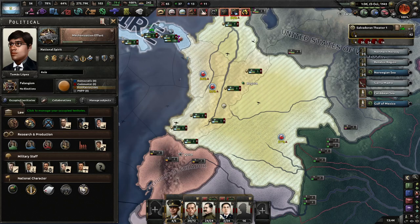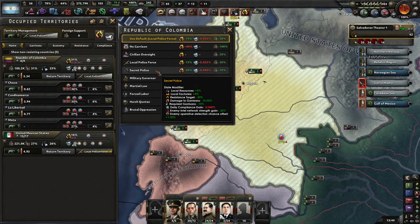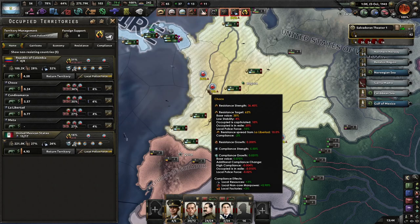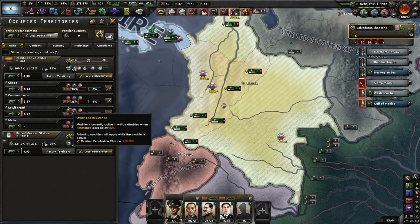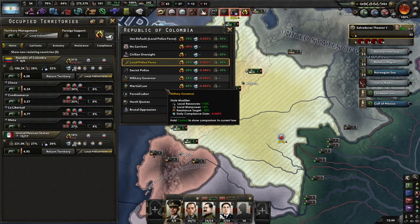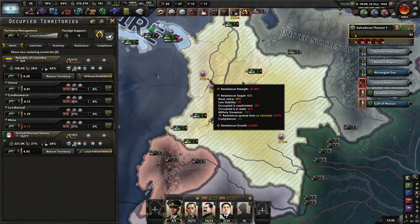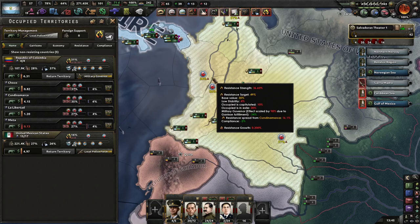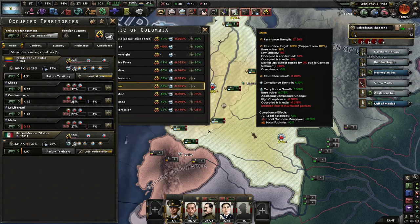We have to change these back to the local non-resistant countries. That puts even more air resistance. Change of plan - go to a military governor, I think. That works. Still too high. Martial law it is then.